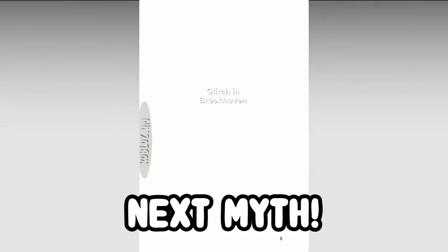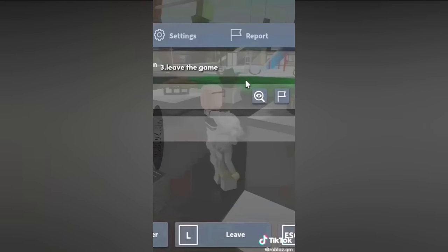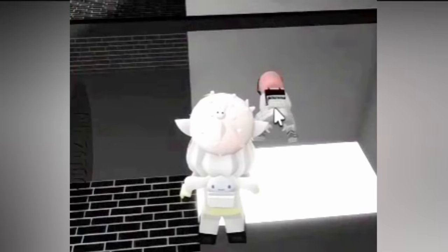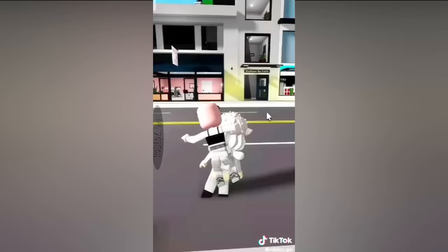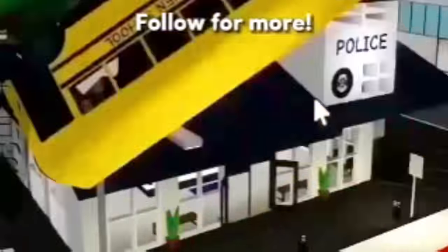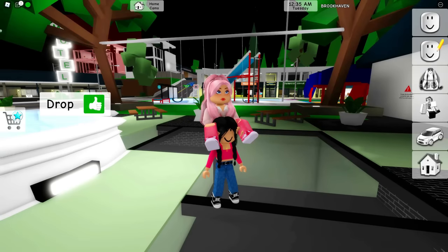Now there's also a glitch in Brookhaven. First you have to do the piggy emote, then leave the game, which is really weird. Then piggyback your friend again, drop your friend, and get a school bus. Wow, let's do this!